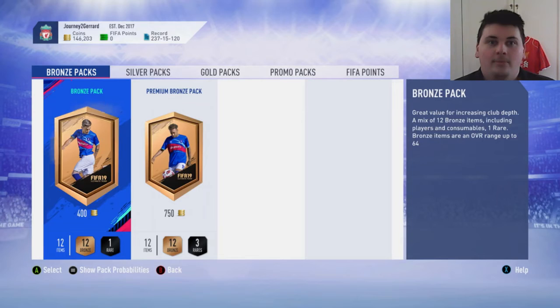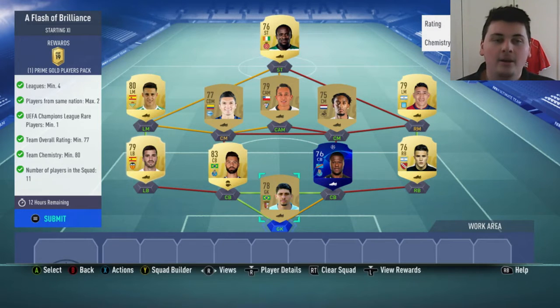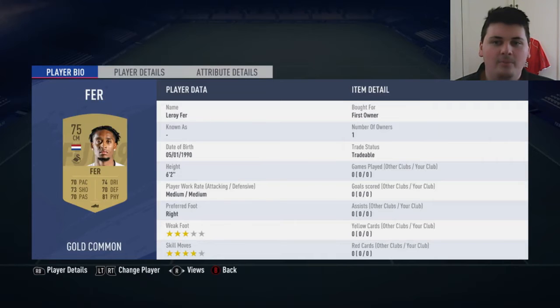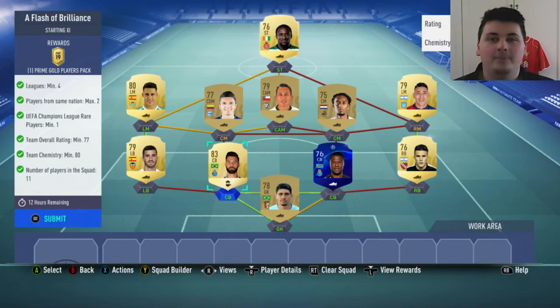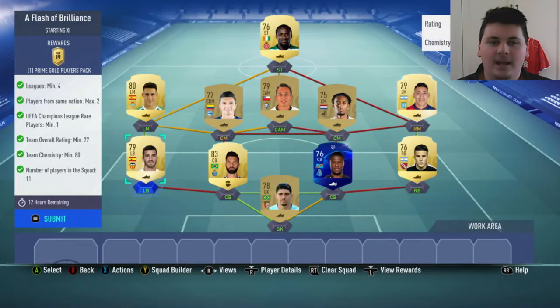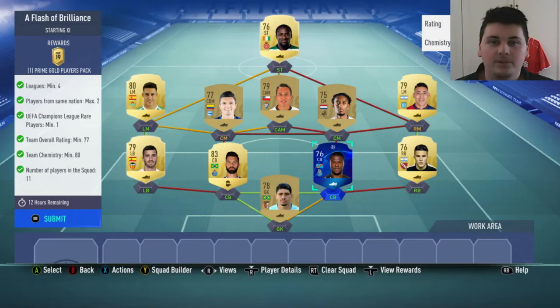I'm just going to do some gold upgrade packs because I want to be able to pack a Suarez or a Matic, pretty much. Before we open a couple of gold upgrade packs though, guys, I did just remember that there's a Splash of Brilliance SBC for another 45k pack. The last one was crap, but we'll try our luck with another one. Everything in this is first-owned apart from that Felipe, who I've just had in the club for ages — I used him back when this was just a regular Road to Glory. So this technically costs 2.4k to do for a prime gold players pack, which is guaranteed profit. We don't need Guy because we have Theo Hernandez. We're using Ember as the rare Champions League card we need. We'll trade that in.